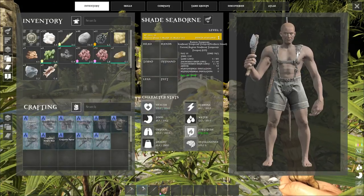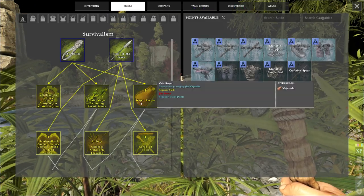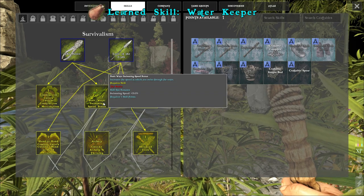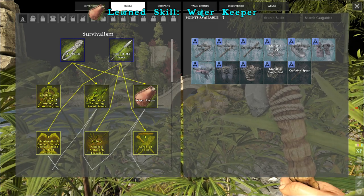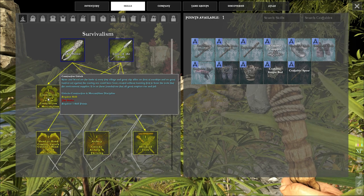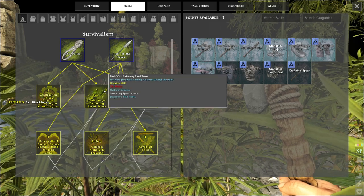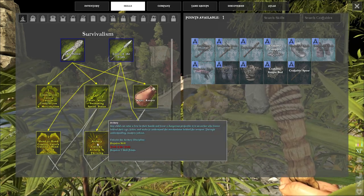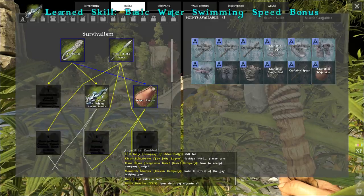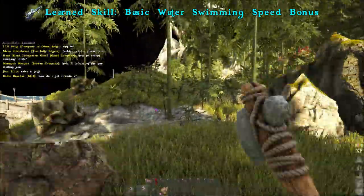I think we should pump our fortitude a little bit. That has meant we've unlocked some more skills. We've got two skill points - let's get a water skin and a swimming speed bonus. This unlocks construction and mechanical discipline, so that will unlock the ability to craft things. But I'm thinking maybe we should get a bow? A bow or a swimming speed bonus - let's go for that. We just need to find animals to kill at this point.